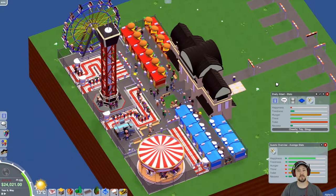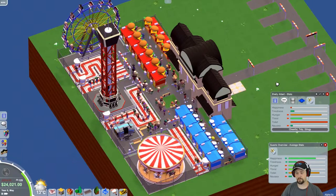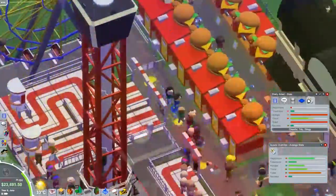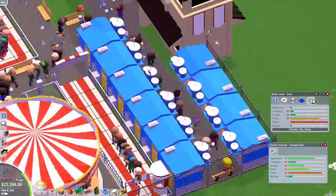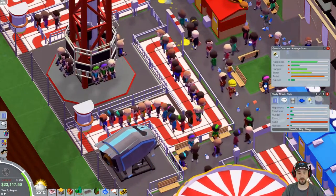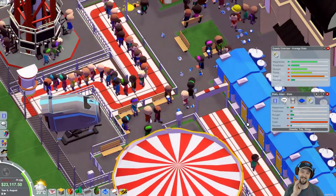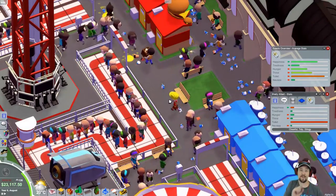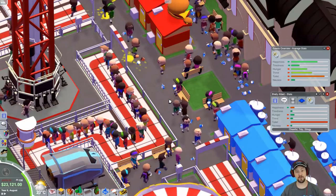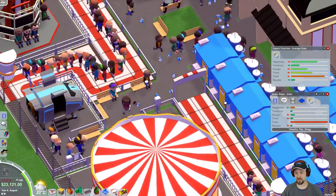We're going to pay attention and see what else is happening in the park, then put the restroom in around October or November. Everybody's dancing to some music - I don't hear it but it must be an amazing song! People are still having to go to the bathroom, but they will still take care of hunger and thirst. Even though they have to go really bad, they'll still get a drink - seems like a poor choice, but that's what you do when there's nowhere to go.